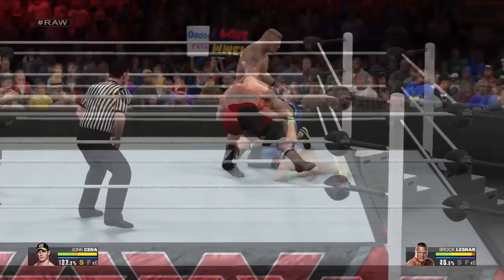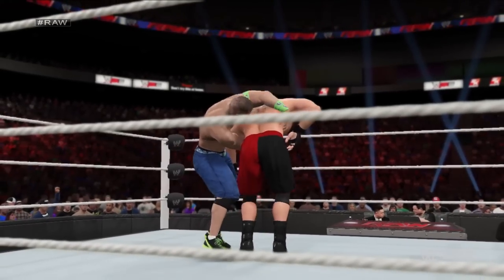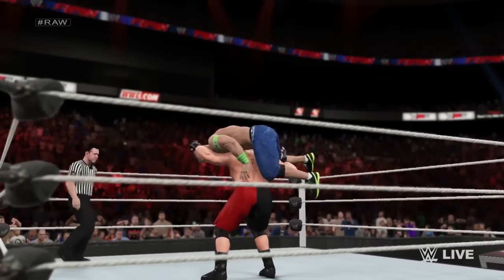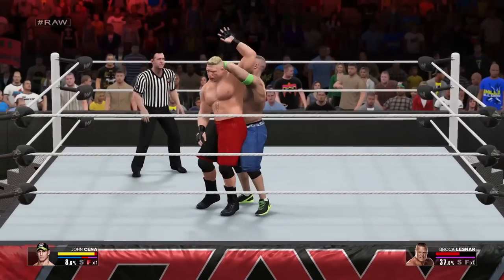but you won't have the ability to perform signatures or finishers. The number just below the stamina meter represents your momentum. Your momentum will increase by going on offense or successfully reversing your opponent's attacks. At 100%, you earn a signature maneuver, and at 150% momentum, Superstars will earn a finisher. Players in possession of a signature and a stored finisher can easily toggle between the two by pressing the right bumper.